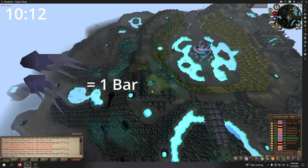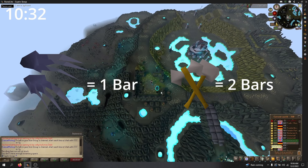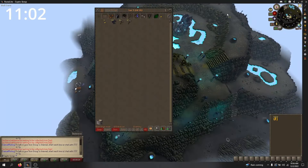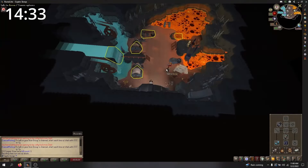Claws only amount to one bar in the Giant's Foundry, while warhammers and battleaxes amount to two, so I will need half as many battleaxes and warhammers as claws, totaling 56 between the two. Once I have the correct amount, I will minigame teleport to the Giant's Foundry and take a commission from Kovac.